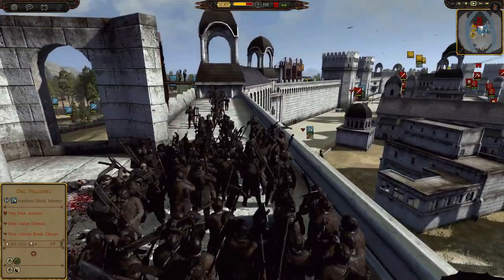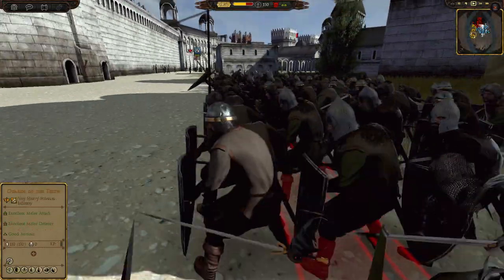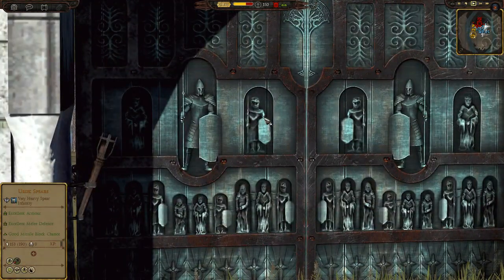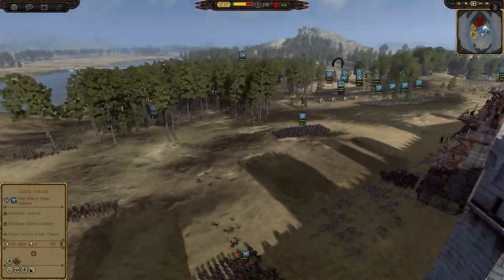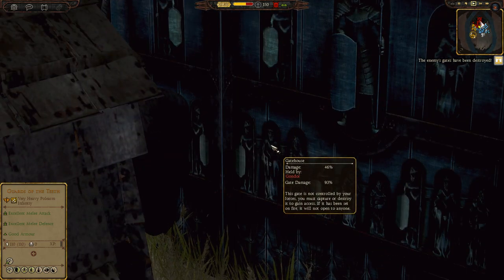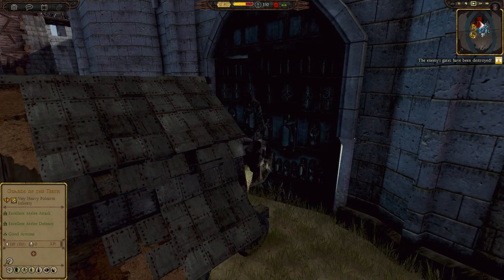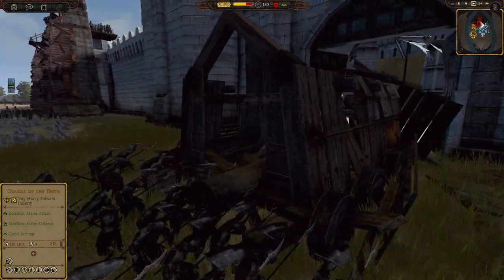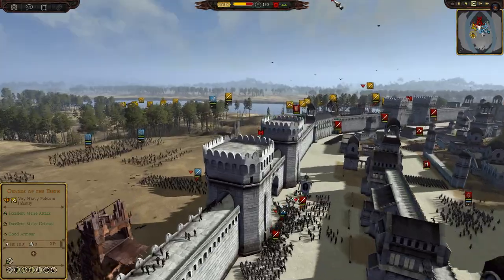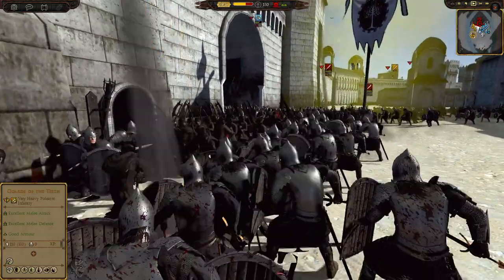We are scaling the walls and there's not much resistance here. Like I said, they're kind of giving up the walls, letting us take it, and falling back to the more secure area. Look how cool this gate is - that's so Gondor right there. It's currently being hit by the ram. A couple more hits and it's going to crack open. And there we go - boom! The gate goes down.